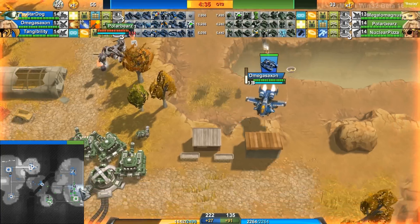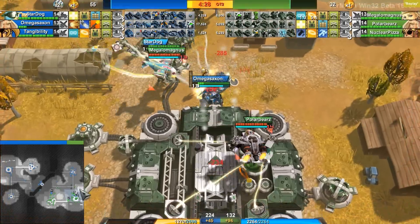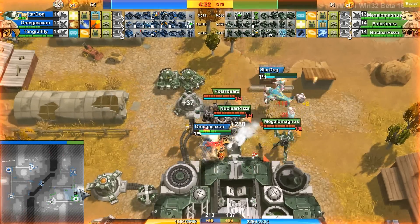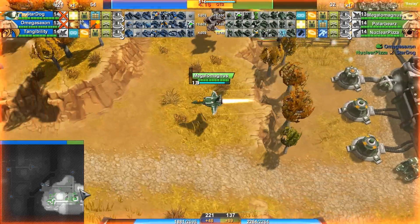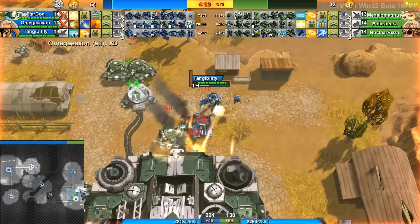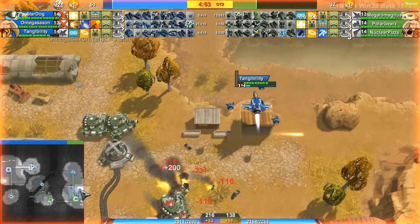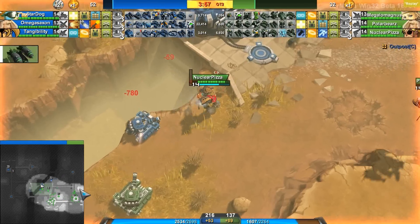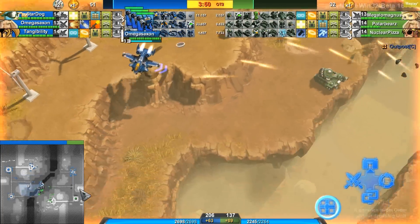This front door is getting protected by a lunchbox and by these Goliaths. Omega Saxon's Longhorn drop is doing a fair amount of damage — it did get blocked by a Goliath, and he is getting healed up by Stardog very, very effectively. With his Hero Hogs going to do a lot of damage. We do have a cloak drop here by Tangibility — he does have a Longhorn hitting the front door, and with those blaster guardians this is going to die really, really quick. Polar Bear is without a block, but Tangi will get away. Something did explode — the camera just shook and blurred.